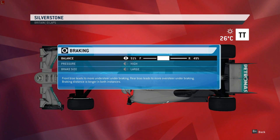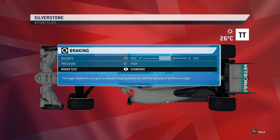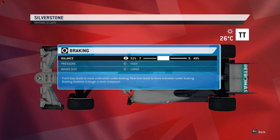I always run 51-49. I used to run 52-48 but found that in some corners it was a little iffy and you had to be very careful with the brakes. The fronts do lock easily in certain corners but it's manageable. If you're really struggling I would adjust the brake bias — I never adjust brake duct settings except maybe at Monaco if you're struggling with locking, you might go to medium. Always keep brake size on large. You could reduce to small brakes to gain a weight advantage and be faster around corners, but you lose braking performance. Generally I'd run 51-49, high, large.